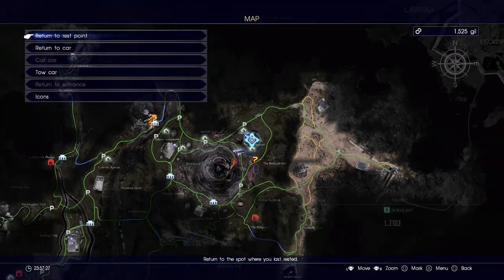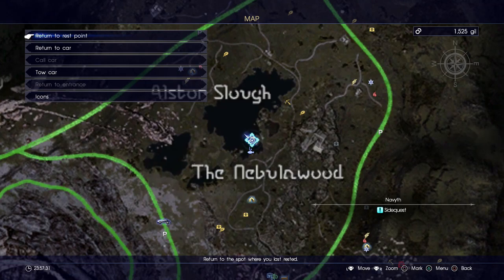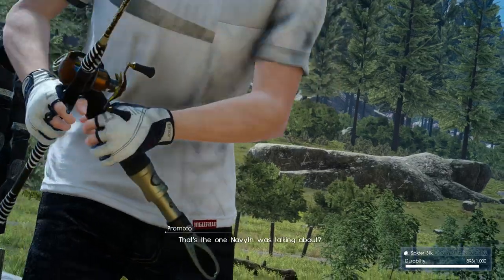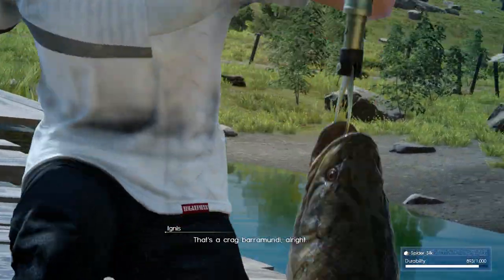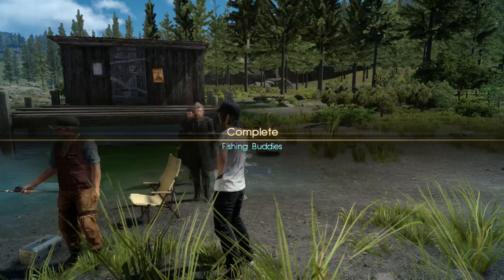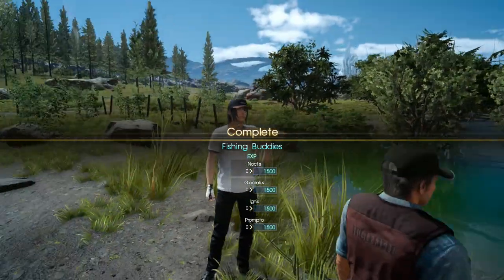To do Navyth's first quest, we're going to come over here near the big pond where we meet this guy. He is going to ask us to catch a Crag Barramundi. Depending on how late you're doing this and how much you've fished in general, you may even already have one of these fish — if that's the case, just give it to him. If not, there's a fishing spot right next to him and it's pretty easy to get.